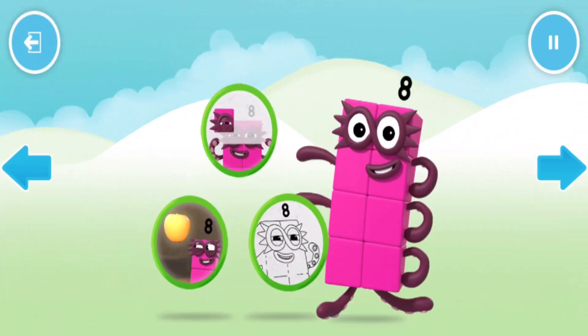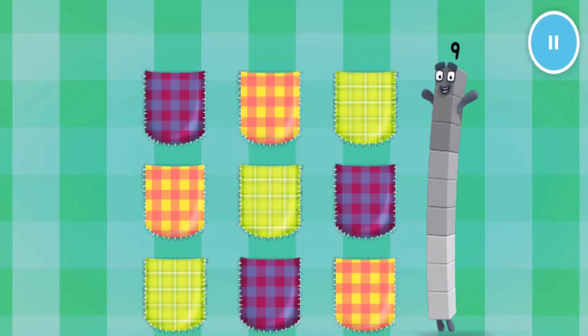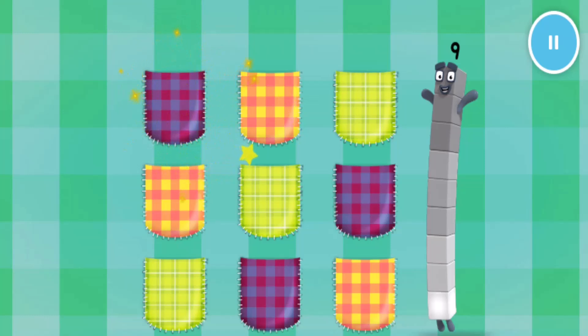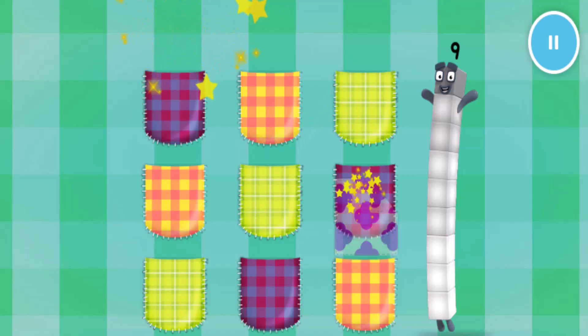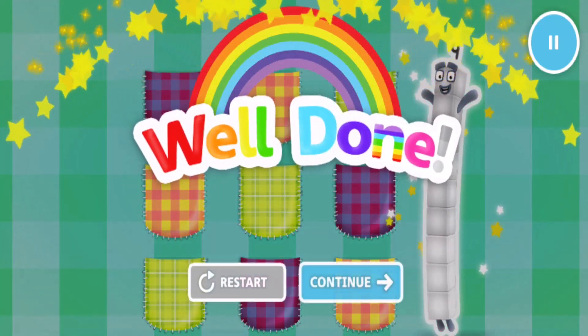Welcome to Numberland. Let's make and play with the number blocks. Number block nine needs nine hunkies. One, two, three, four, five, six, seven, eight, one more to go. Nine. Well done.